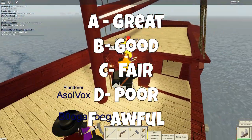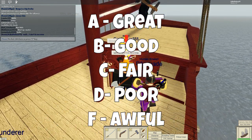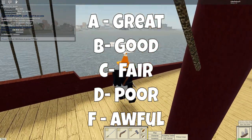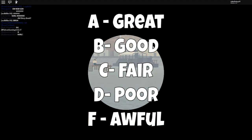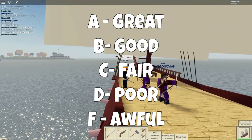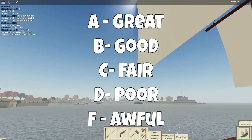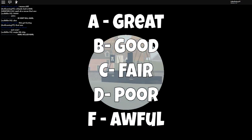Then we move into the badlands. D represents poor, weak, underpowered, inadequate, substandard. Sometimes a stat that has a D will be actively working against you, and you want to stay away from those. Or if you are using a ship with a D stat, you're definitely going to want to be aware of the weak link. Lastly, we have F — failure, awful, distressing, appalling, atrocious, dreadful. Oh, the humanity. Stats that have an F rating highlight serious flaws in ship design. Stay away from Fs unless you really know what you're doing.